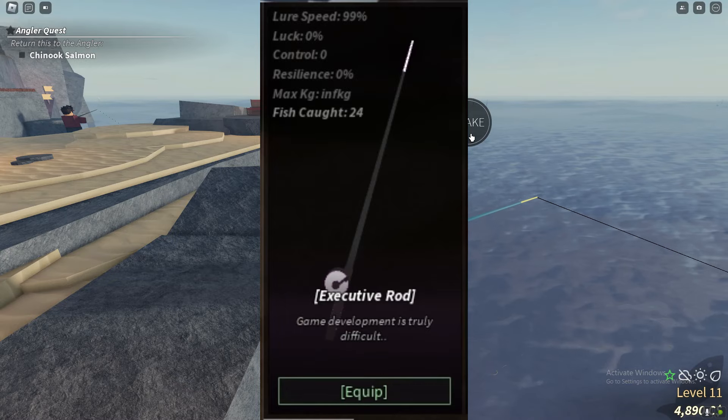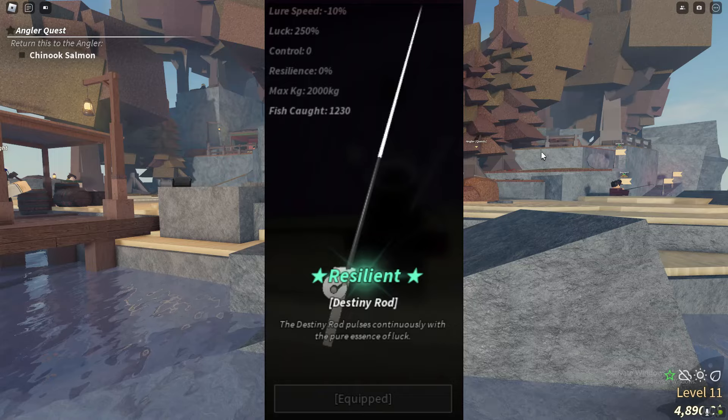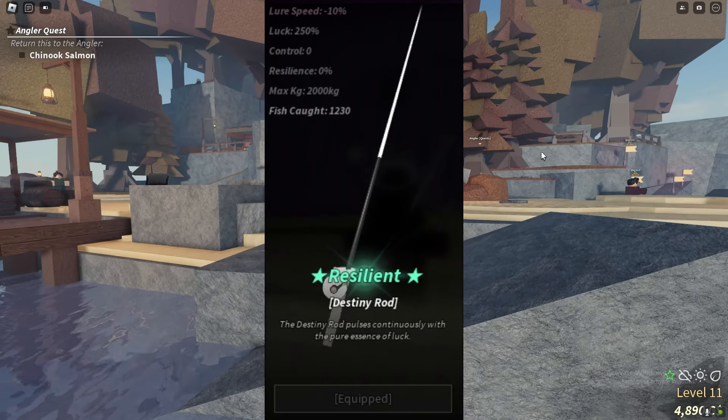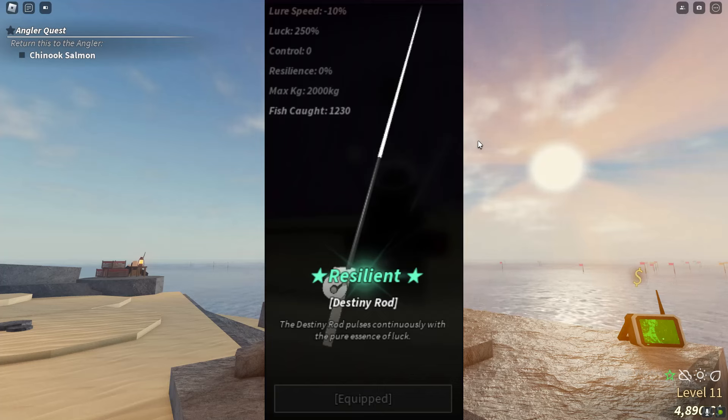We now move on to the Destiny Rod. The Destiny Rod does give you 250% extra luck, and as of right now I'm pretty sure this might be the best rod in the game. Max catch 2000kg, luck 250%, and minus 10% lore speed.